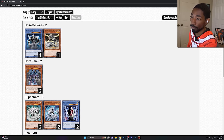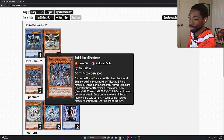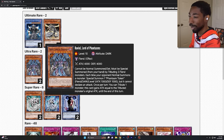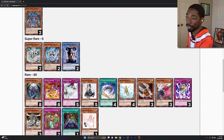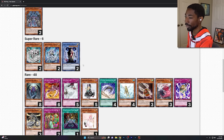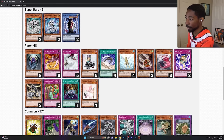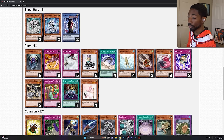I pulled two ultimate rares: Demise King of Armageddon and an ultimate rare Proto-Sacred Dragon. Two Raviel Lord of Phantasms — it's actually the easiest of the sacred beasts to use because it just takes fiends. Then Cyber Barrier Dragon Super, Divine Dragon Excellion — you have to have extra copies in your graveyard. And Rune Queen of Oblivion. I'm really happy with this Karma Cut — that's going to be one of the more useful cards in this challenge.